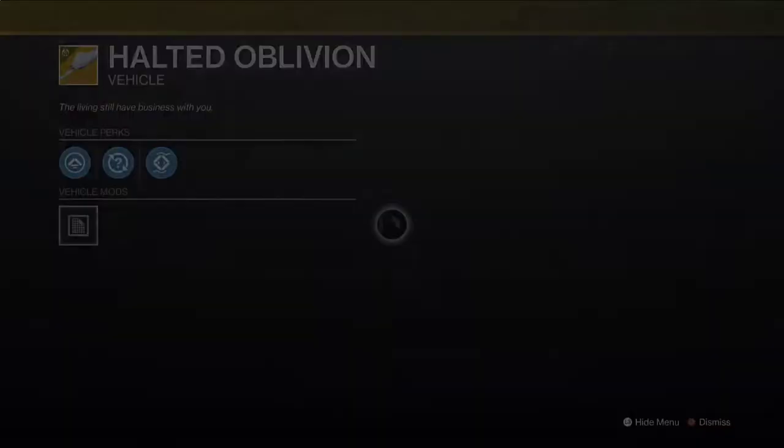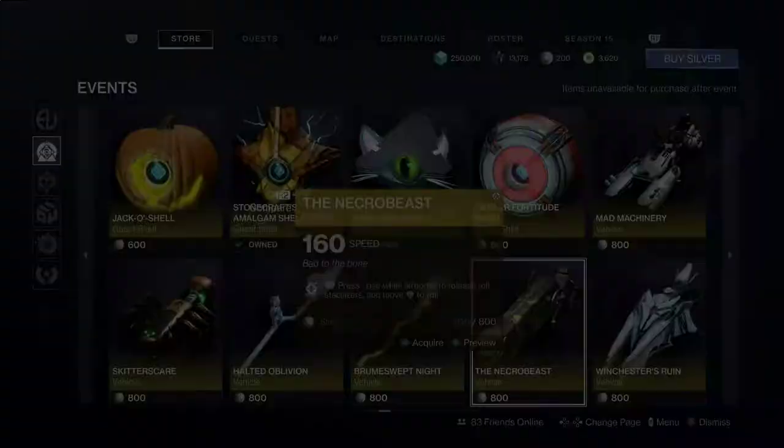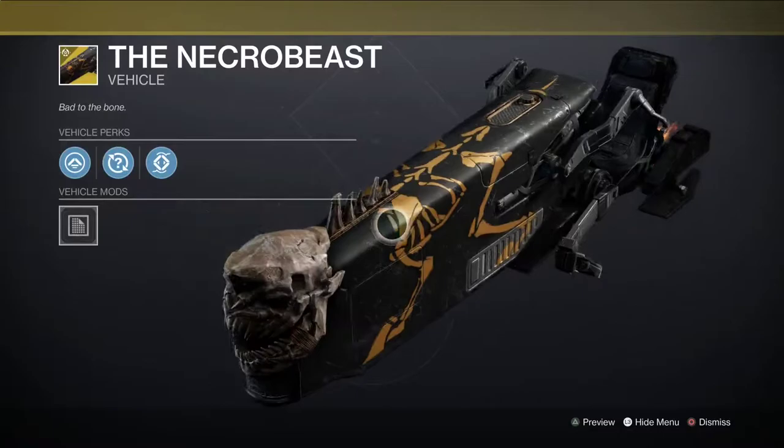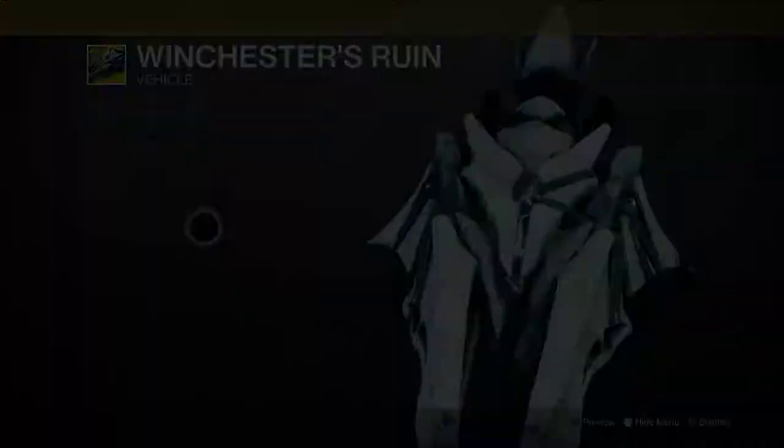And we have — is this a new one? The Living — we have a cat. Blowing eyes. Broom. Necrobeast — very cool. This is like Bad Juju. Winchester's Ruin — this one looks really cool too. Looks like an Ogre from the Hive.